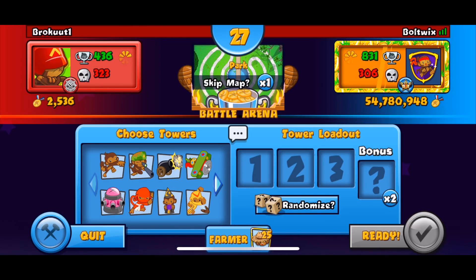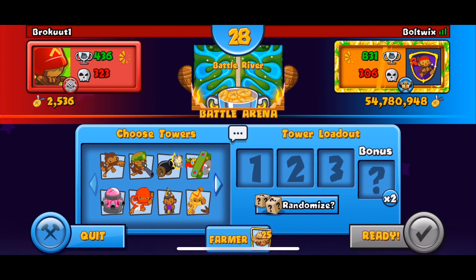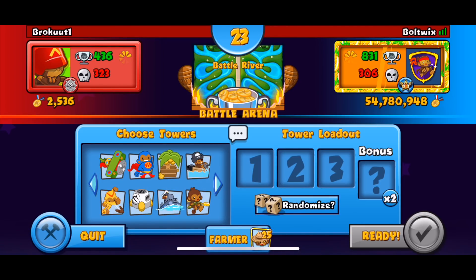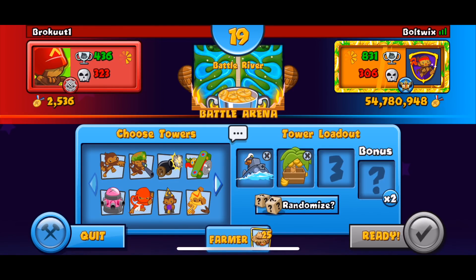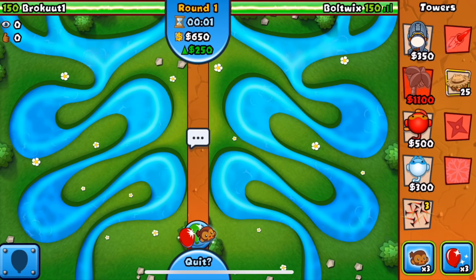We got the map park - I'm actually going to skip that, I don't want to play on park, I'm just not feeling it. All right, battle river. Do I want to go eco - that means late game. What should we go on this map? I'm thinking sub farm - not dart, let's go. It's gonna be risky, but I think we can pull this off. I usually don't set my towers like this. We got ice just in case - I never use my force ever just because they're luck-based and I respect my opponent enough to not use a luck-based tower.